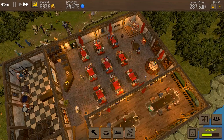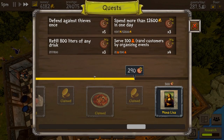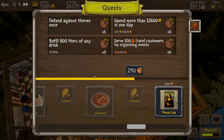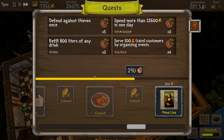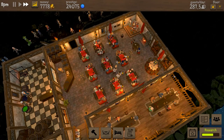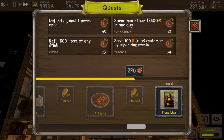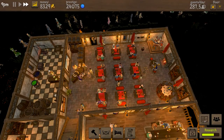Prestige because of our upgrades is 24,075. Money is just over 6,000. The four quests we have going: defend against thieves once — that'll just be a random event; refill 800 litres of any drink, already on the go at 257 out of 800; spend more than 12,600 per day, which we'll do tomorrow; and serve 100 rare customers by organising events — we're on 25 of 100, already a quarter of the way there without running any events.